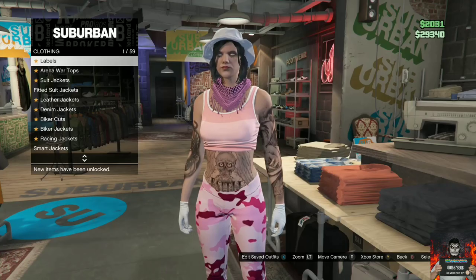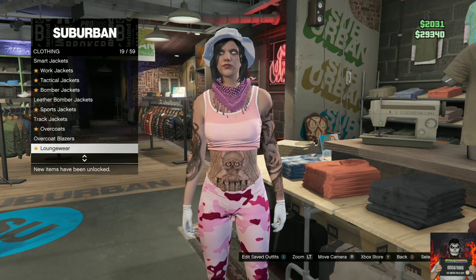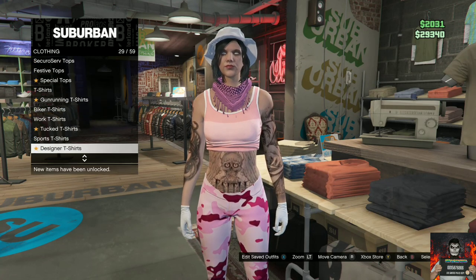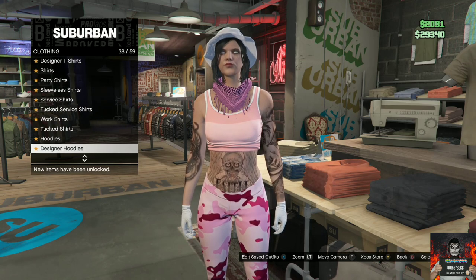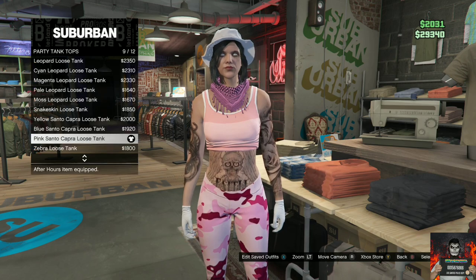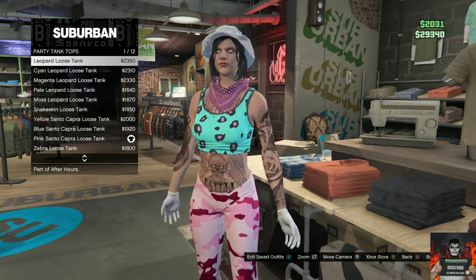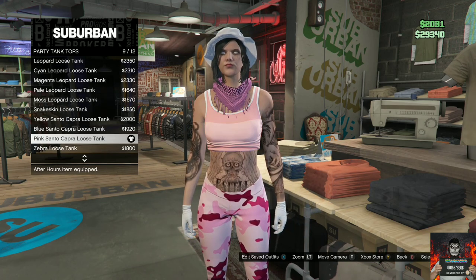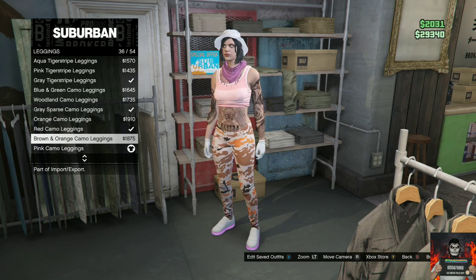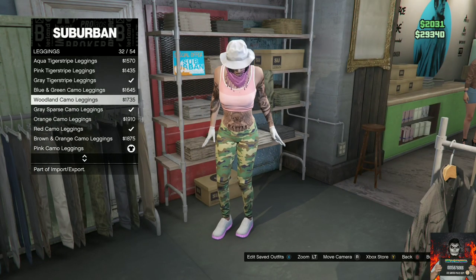Go over to the top section. Once you're there, go to the party tank tops and purchase any party tank top you want. After that, make your way over to the pants section, go to the leggings, and purchase whichever leggings you like.